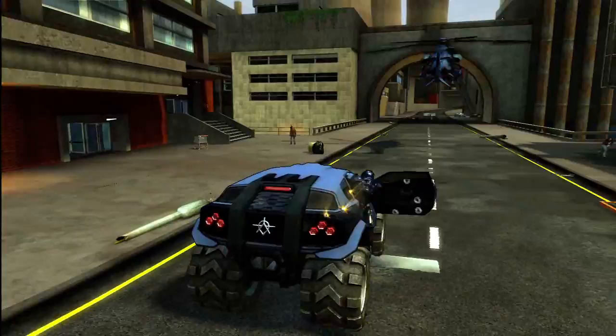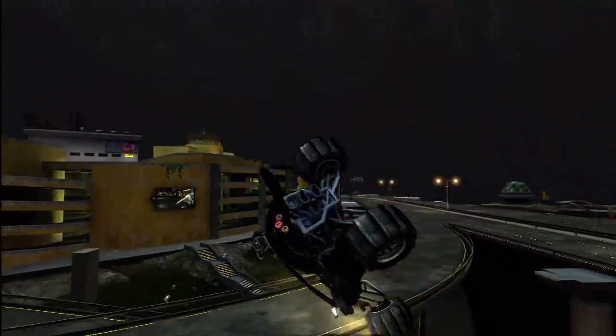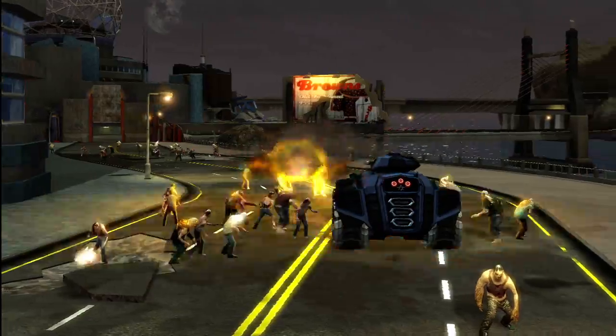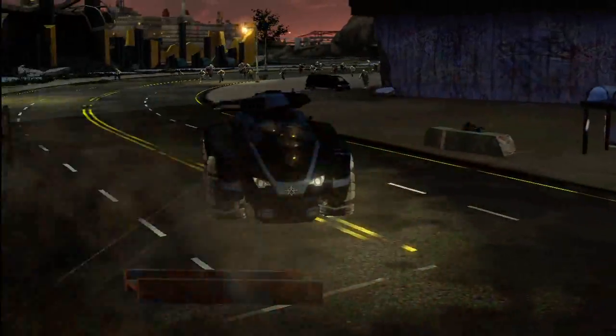I think people will recognise some of the vehicles from Crackdown but we've modified them considerably. The buggy has got a twin machine gun on the roof, it's incredibly agile and can flip and roll. The agency supercar is insanely quick — it's the fastest car in the entire game. And then you've got the agency tank, which is the hardest vehicle in the entire game. You can just drive over cars at high speed. It's a super tank if you like.